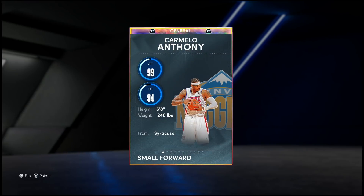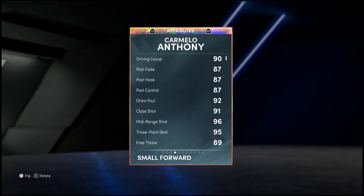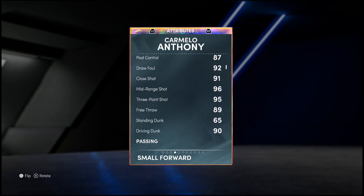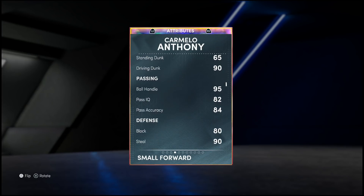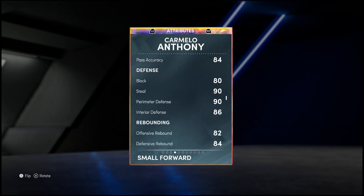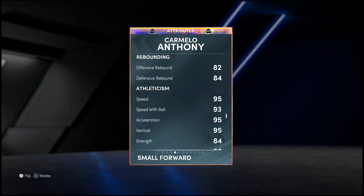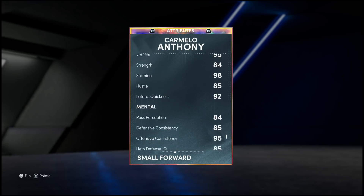With all that said, let's get into the numbers: 99 offense, 94 defense for Melo standing at six-foot-eight. He wears number 15 but Jokic took that number and they'll likely retire Jokic's number before Melo's. Looking at the stats: 90 driving layup, post game looking good, 92 draw foul, 96 mid-range, 95 three-ball, 89 free throw, 90 driving dunk. Ball handling and passing got better. Defensively he is so much better than his Pink Diamond — 80 block, 86 interior is no joke, 90 steal and perimeter, decent rebounding, 95 speed and acceleration, 93 speed with ball, 95 vertical, 92 lateral quickness.